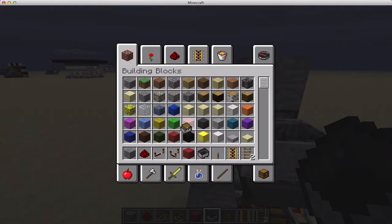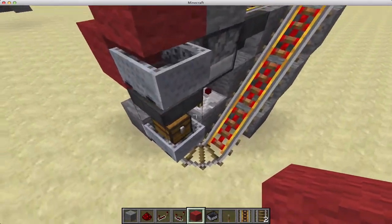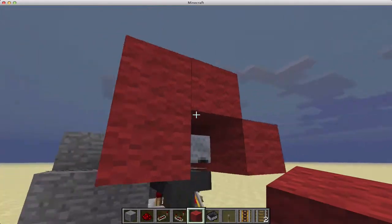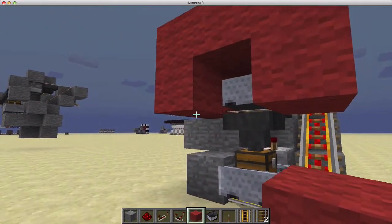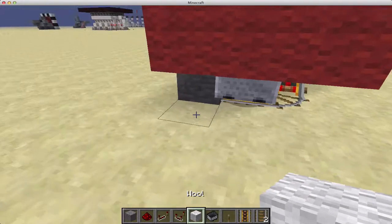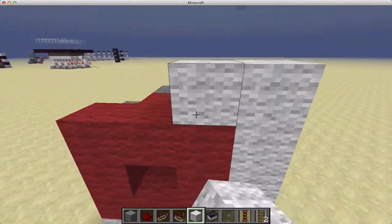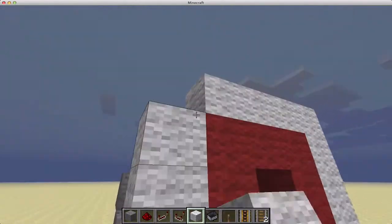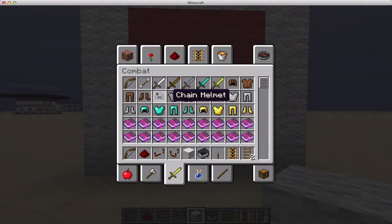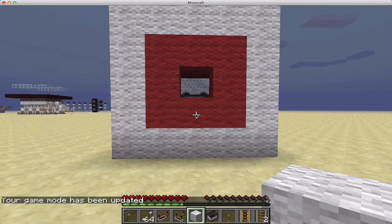From there you can just wrap it in whatever wool or block you need. In this case I used red around the center to signify a bullseye. I actually built this too close to the ground here, so I'm not going to be able to get all three colors that I used in my demo, but you'll get the idea. That completely covers up any of the wiring. I've got to switch myself to survival mode to demonstrate this, because if you shoot a minecart with a bow and arrow in creative mode, you just destroy it.